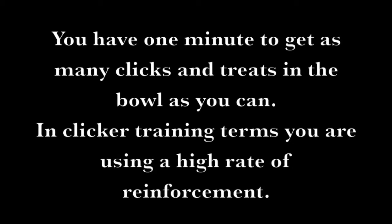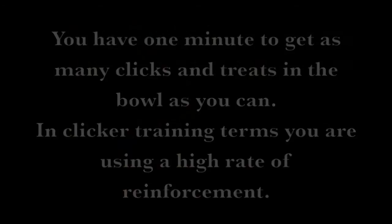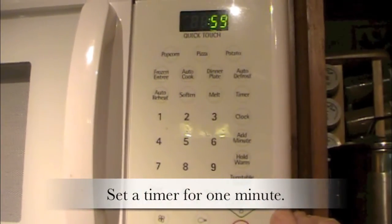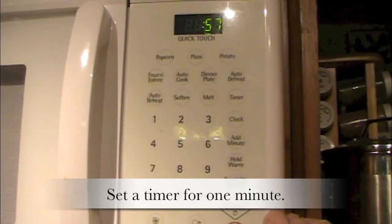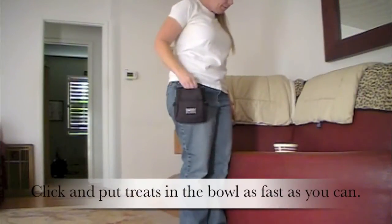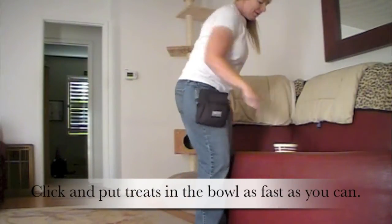Fastest Gun Draw in the West Clicker Timing Game. You have one minute to get as many clicks and treats in the bowl as you can. In clicker training terms, you are using a high rate of reinforcement. Set a timer for one minute. Click and put treats in the bowl as fast as you can.